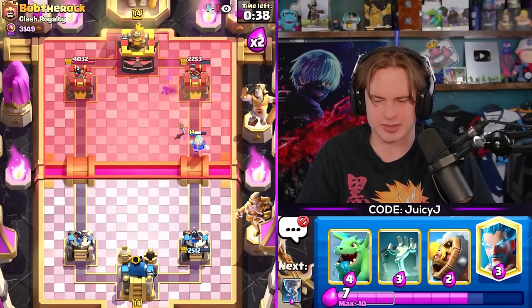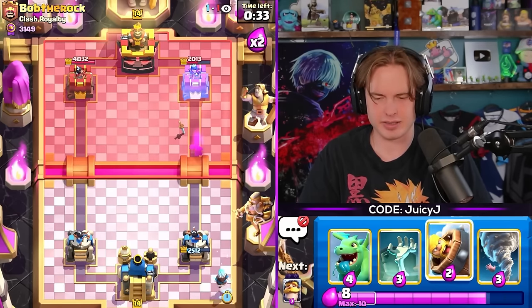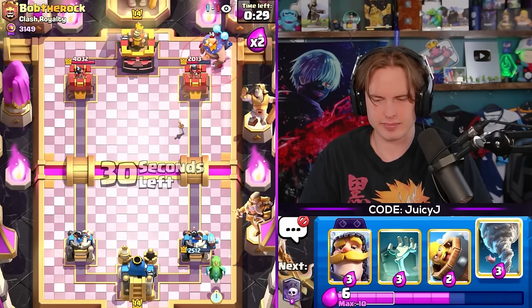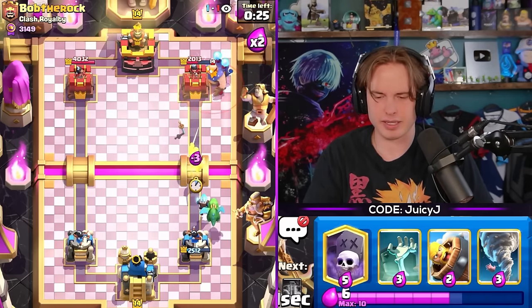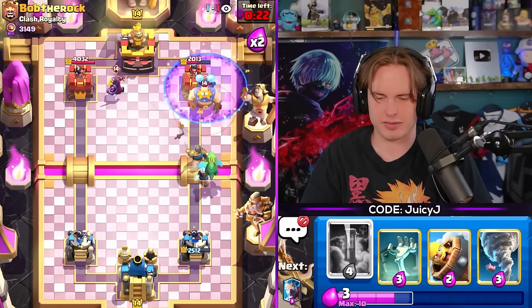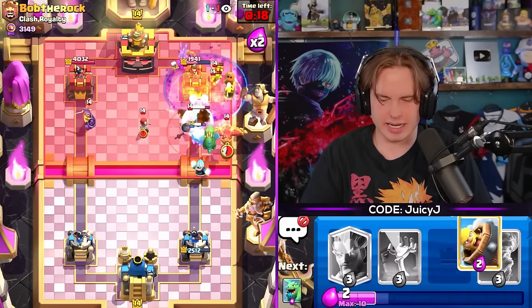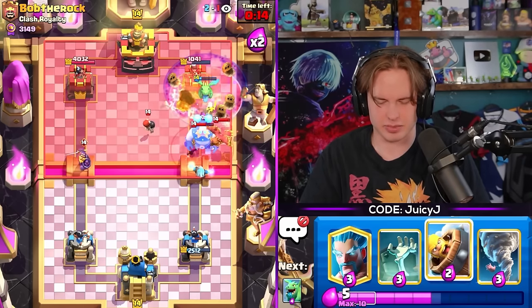Ice Wizard still counter pushing - he's gotta do something for it. He hits Fireball to cycle - it's just Ice Wizard in the back, you can't really do anything to break through that right now. I'm going Baby Dragon and I think I'm going for another push - is that insane? Nah, I'm doing it. It's a lot of Fireball value, maybe we lose the game off this but I gotta try. Bro, he's got such a big push right now, but I did get so much damage.